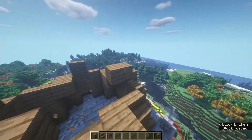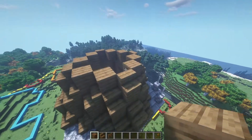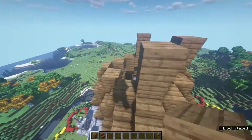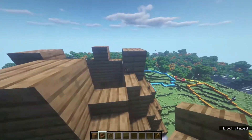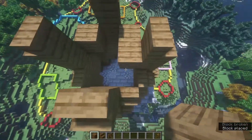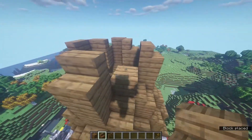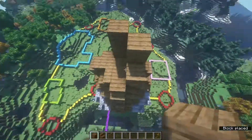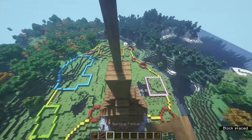Then go up one more. Where the stairs are going up on the side, place one block — actually two — on each side. Then place stairs going towards the center, then a stair on top of each of these, then a block above the stairs. Place stairs on those as well so they're rotating around as we go. Fill in this section and on the corners go two blocks with stairs, then put three on top and two fences.